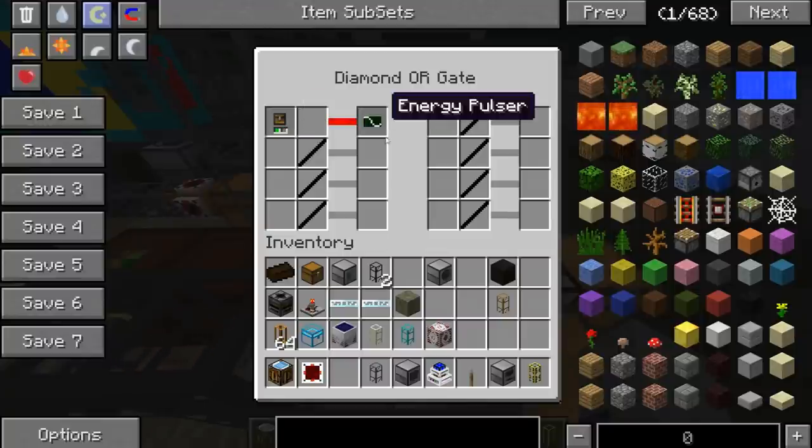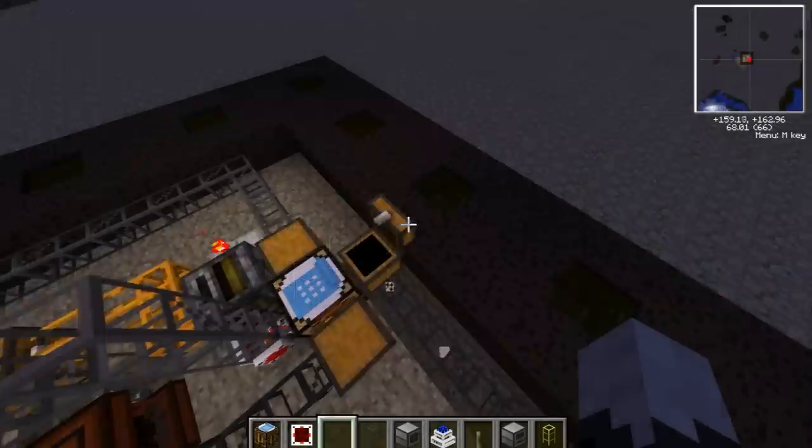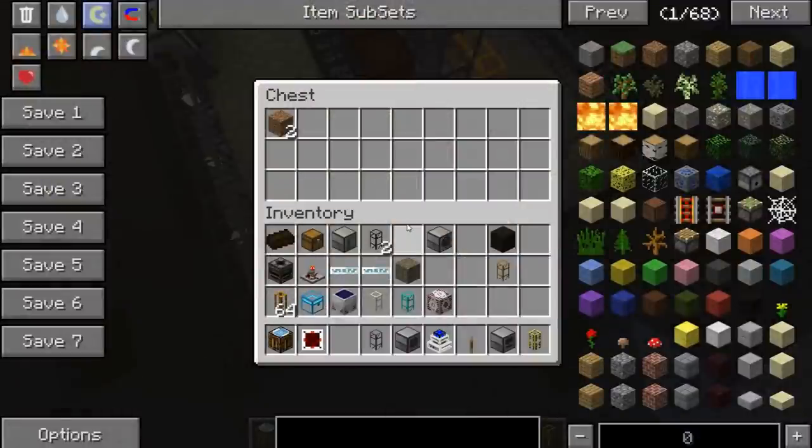Space in inventory — energy pulsar. So we have our setup. We don't have any buckets at all, which will be fixed as soon as this comes through.